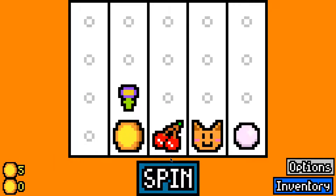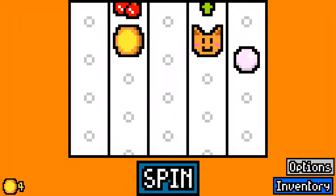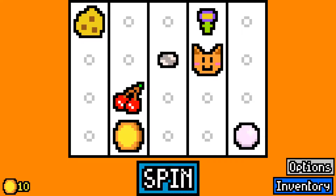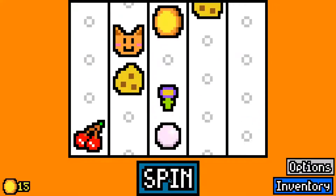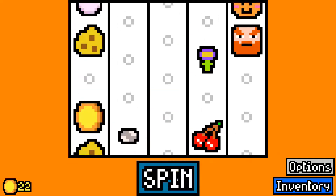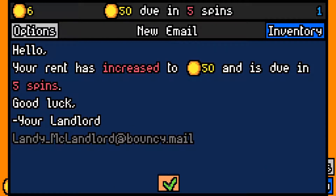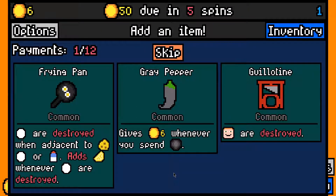We're on a bit of a losing streak in Luck Be a Landlord at the moment, so hopefully this will turn around. I'll take a cheese first. Here I could take a shiny pebble - if we can get a few eaters that'll definitely help a lot. I'll take a second cheese, and here we could try for cultist but I think dwarf is probably better since we've already tried to start stacking luck. We made the first round payment with six left over.